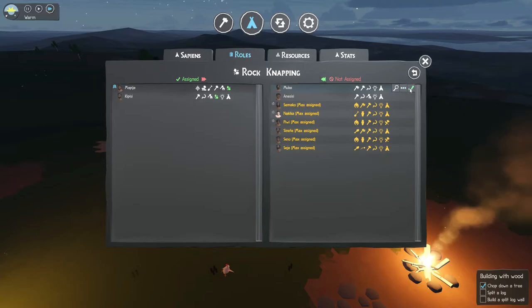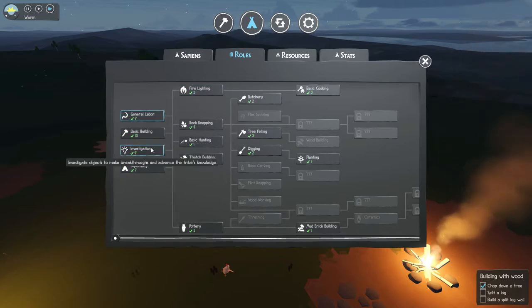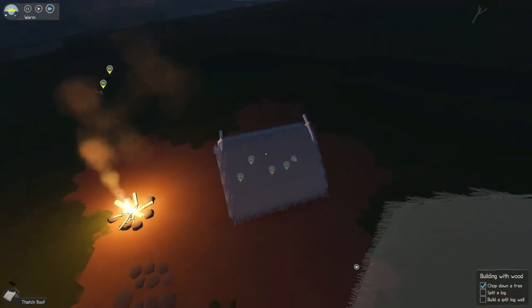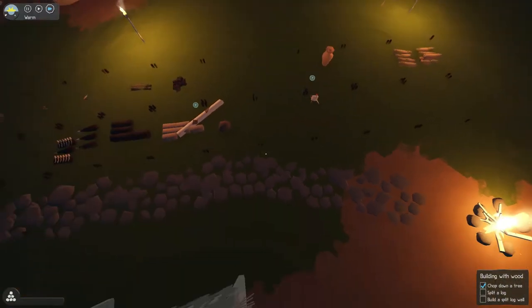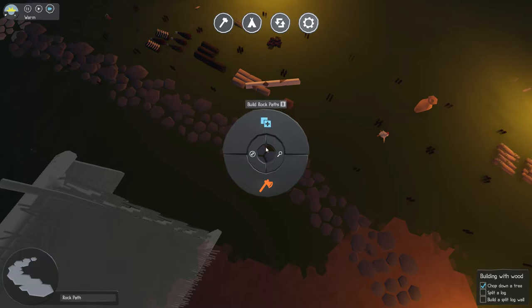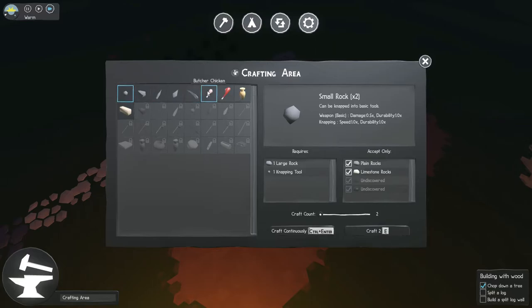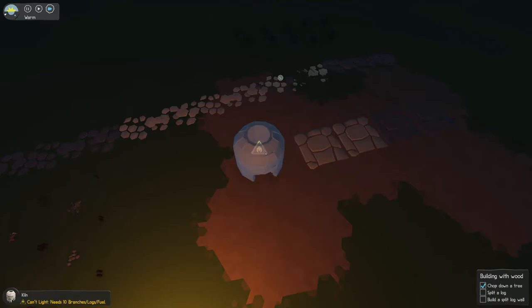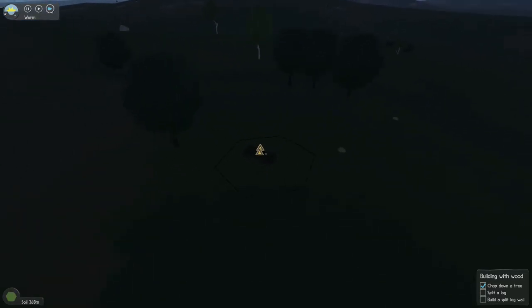Rock napping is still going to be a big thing. Investigation - I don't know. What can we make? There's a path - what can we craft here? Still the same things. Some items unavailable. They're going to be waking up soon and I imagine we're going to need a lot more food.